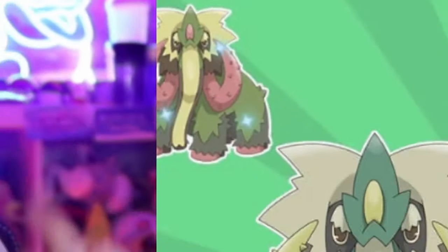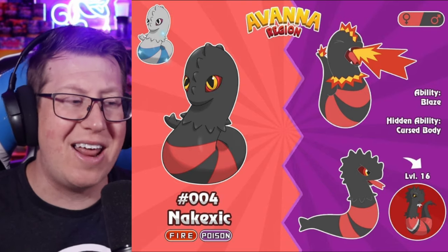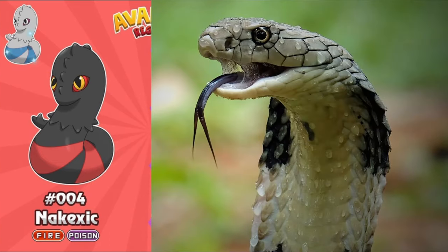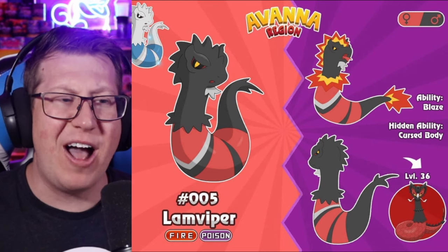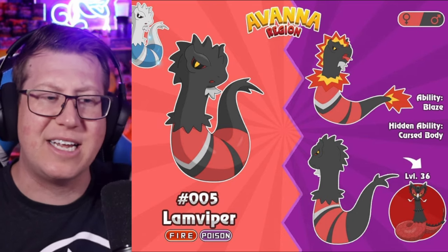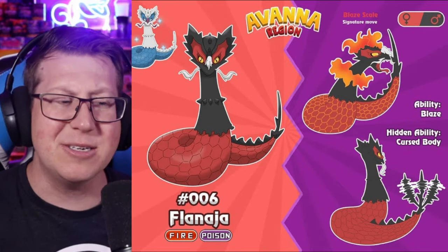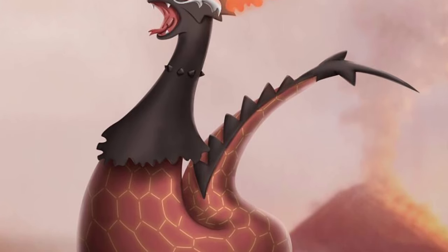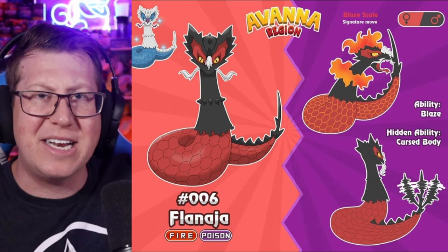We can also see the shiny version. The fire starter is Nakexic, a fire and poison type right out the gate, based off a cobra — almost spitting fire like a spitting cobra. It evolves into Lamb Viper, which has a fire flame frill around its neck and on its head. I love the shiny for this line. The last evolution is Flanaha, looking more like a cobra with more detail in the scaling around the body, a bigger flame around its neck and head, and the tail almost looks like a rattlesnake now.